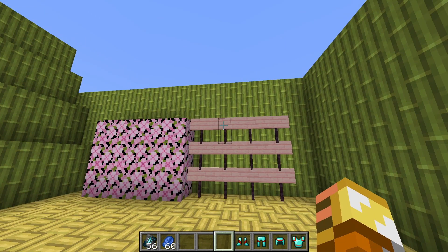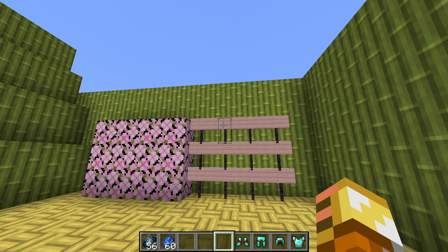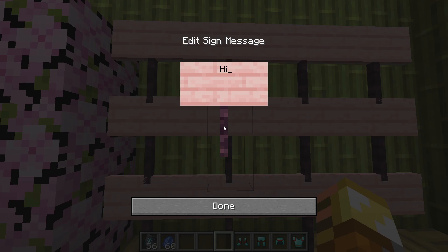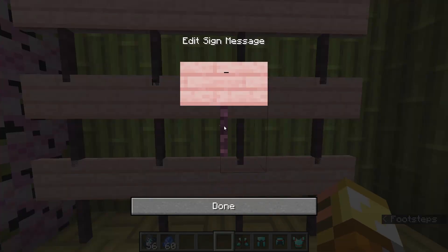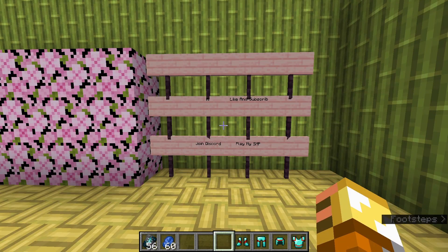There are also really cool new sign features that we've been waiting on for a while — one of my admins said it's been 10 years since signs were added. You can now edit signs after they're placed in the world. Just look at a sign, right-click it, and type your text.